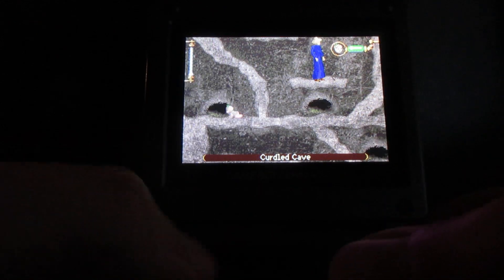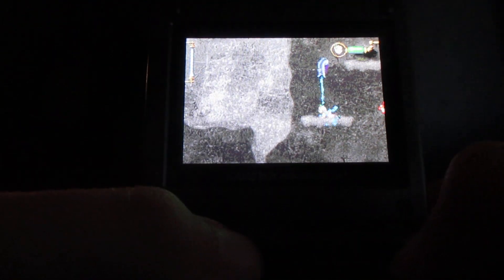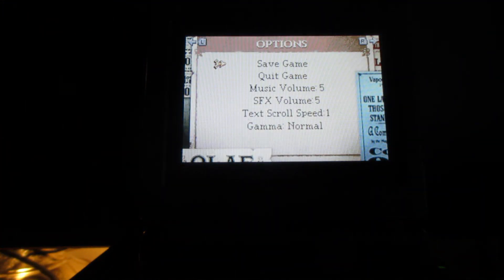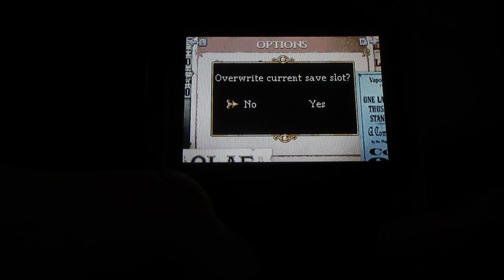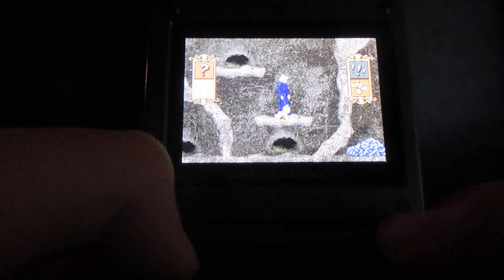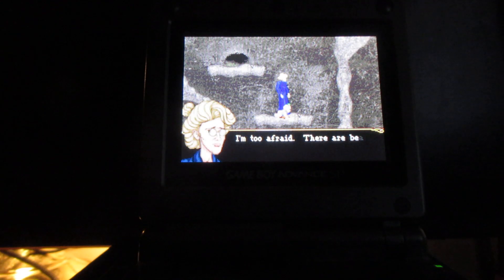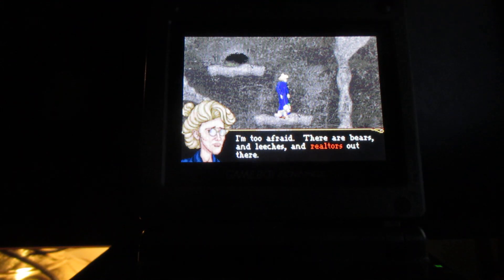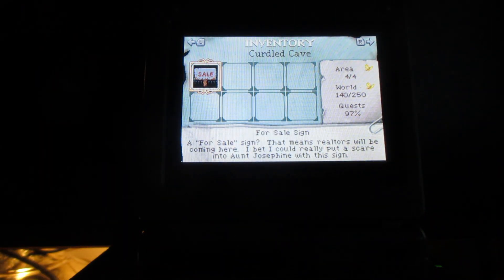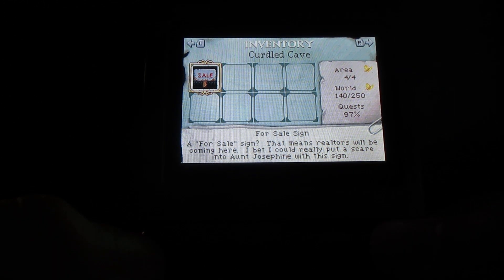Go back into the cave right here. Now, you've got to be very careful and watch out for these enemies here. We've got to go back to Aunt Josephie. You're probably wondering what she says when you speak to her. We've got to go to the bag right here, click on this, select the sign to her. And here's what she says — this is basically the way to get out of the cave.